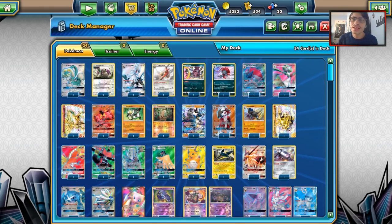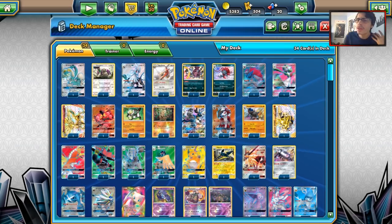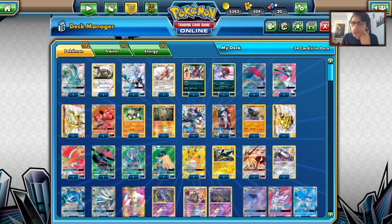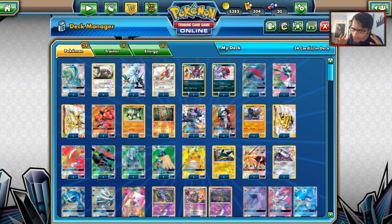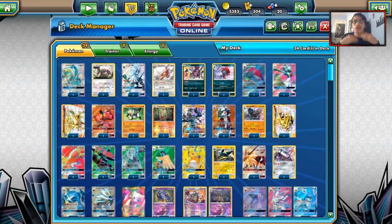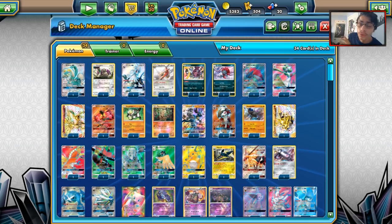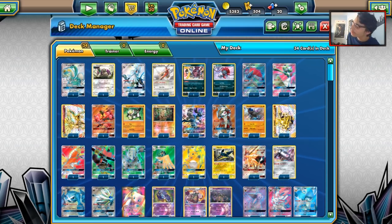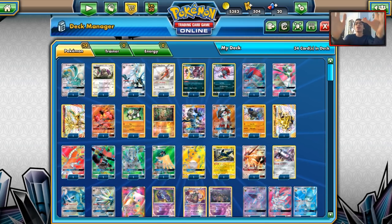Welcome back to a brand new video. Today we're going to be doing the best decks in the standard format as of April 2018. I like doing this series every now and then, and since Forbidden Light is about to come out, I thought why not recap the decks from Ultra Prism to Breakthrough. I'm about to see Infinity War in a couple hours, so let's get into this video.